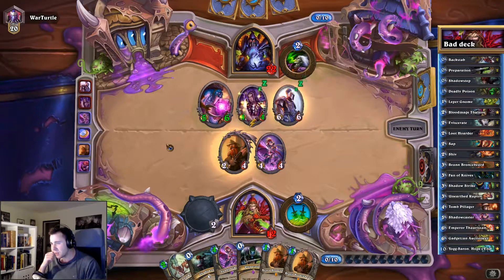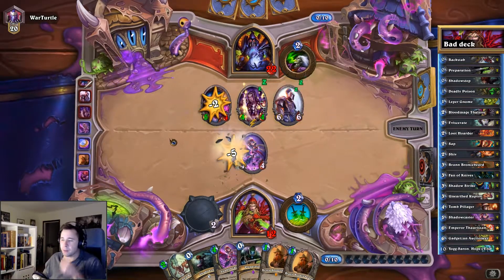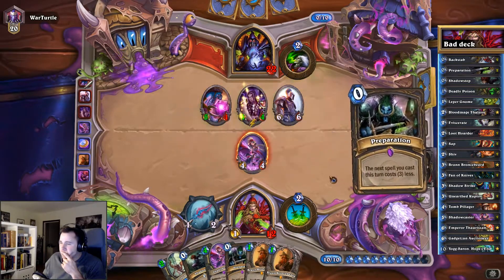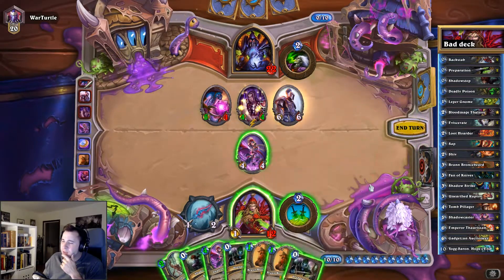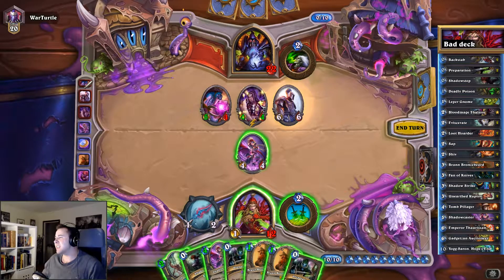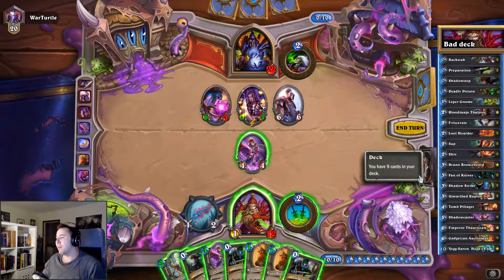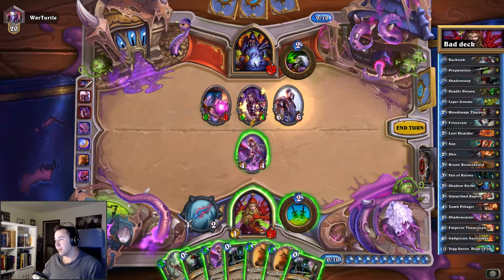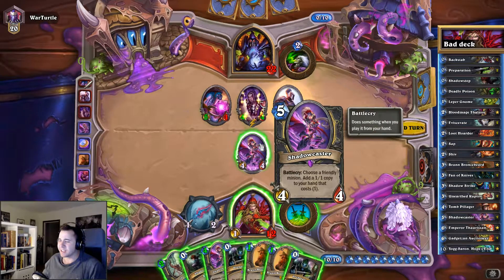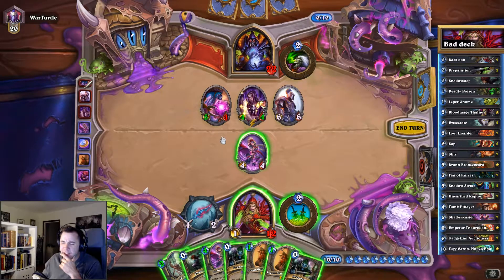Don't kill the Shadow Caster — kill Brand! Good play. We got this... but we don't have the combo! We're missing a single combo piece. Of nine cards, both my Auctioneers are at the bottom of the deck. How unlucky is that?